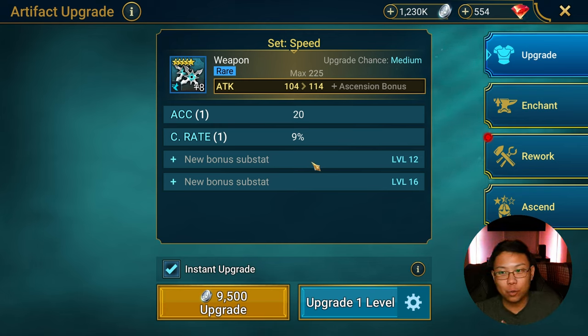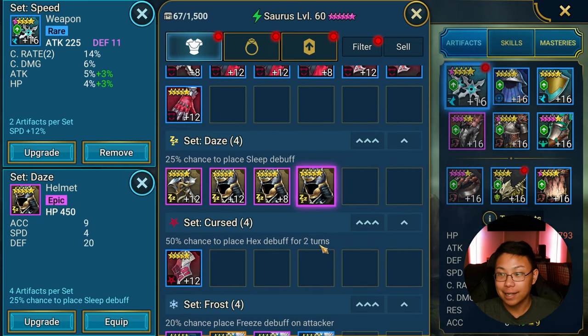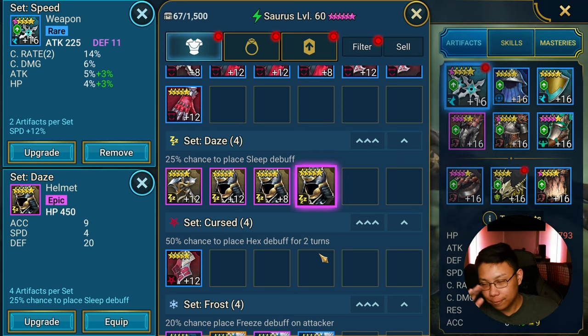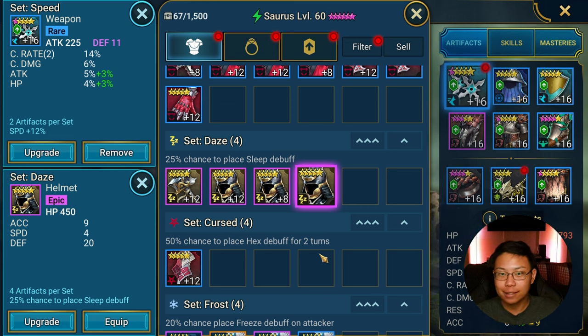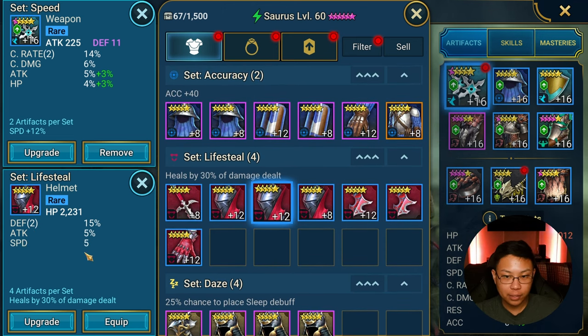If I was at the point where I could farm 6-star gear and it wasn't a speed piece, I probably would not keep it. Let's say I got that on a dazed set — a piece of F-tier for me; I don't like dazed sets. If I rolled a one-one-one here, or even if this was a blue rarity piece with all ones, I probably wouldn't be interested in keeping it. But if I rolled a double, I might — because look, we got 15% on a double roll for the helmet. Not the best helmet, but this is pretty decent.